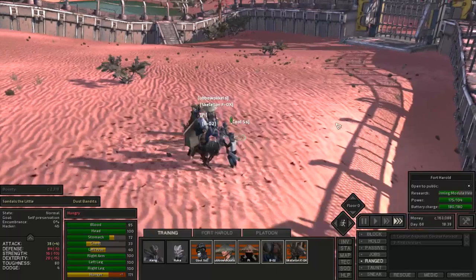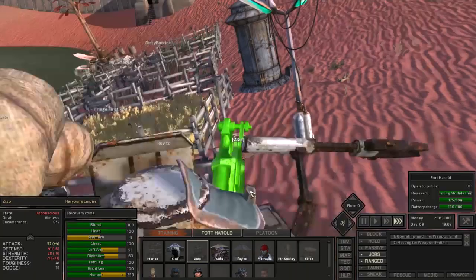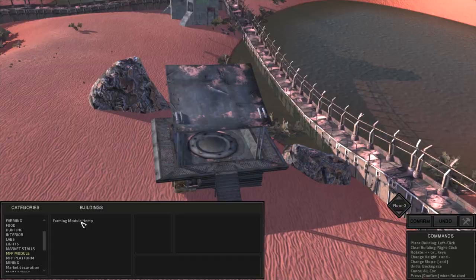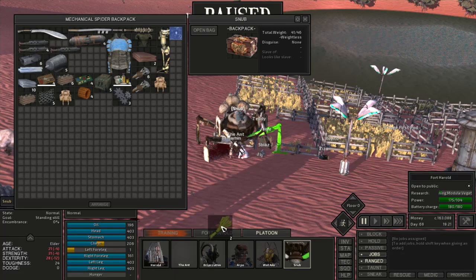The only problem is that the training dummy constantly gets knocked near the walls so I have to micromanage the training, but I could still get things done at Fort Harold. I focused mainly on getting the hemp farm set up — putting down a small one there would give us a little under enough hemp, so we'd need a few more runs, but once set up we can start making our own hemp.